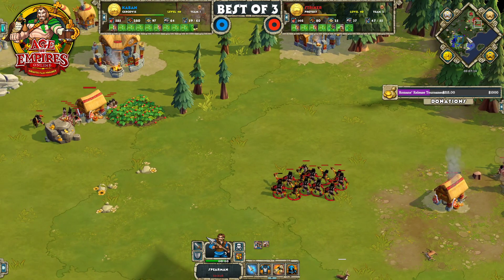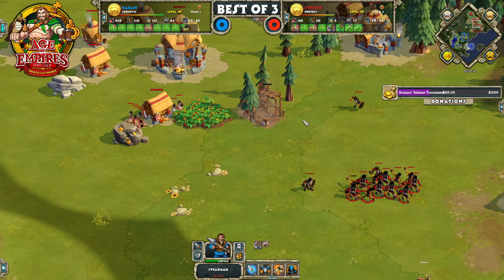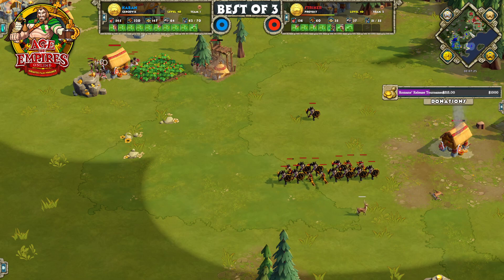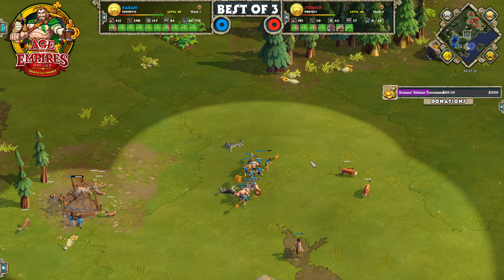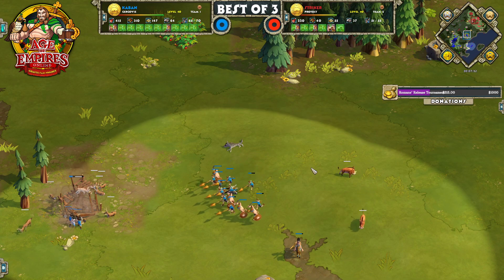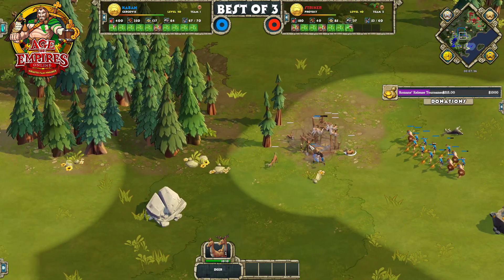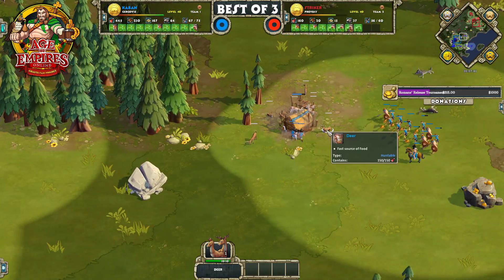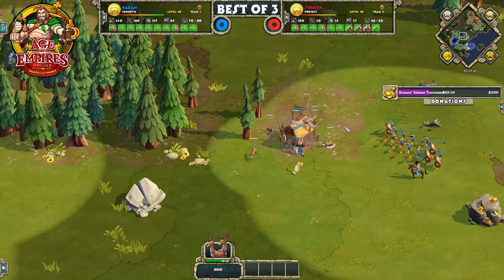Caban is going to be able to continue pumping out those fishing ships — not to be confused with fish and chips. The stream froze briefly there — video seemed to lag a little, but voice was still fine. Hopefully it's better now. Caban is transitioning to this hunt, which is pretty far out into the map compared to the rest of his base — an interesting choice from Caban.